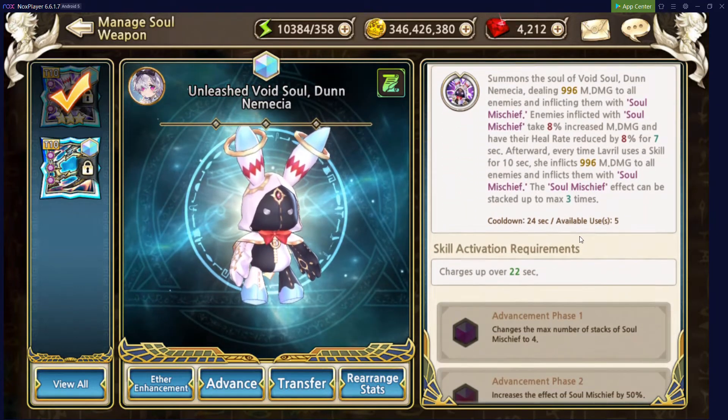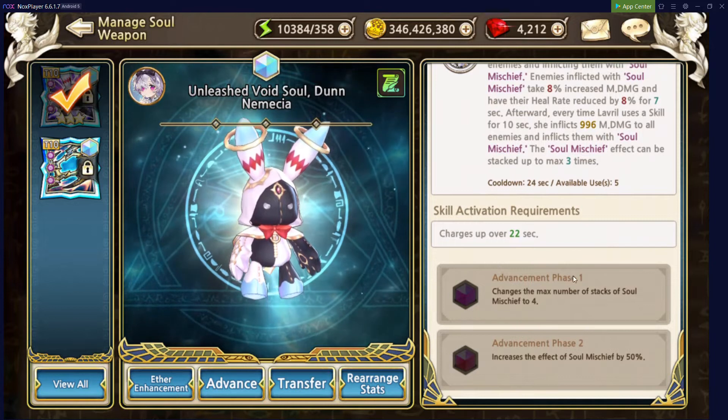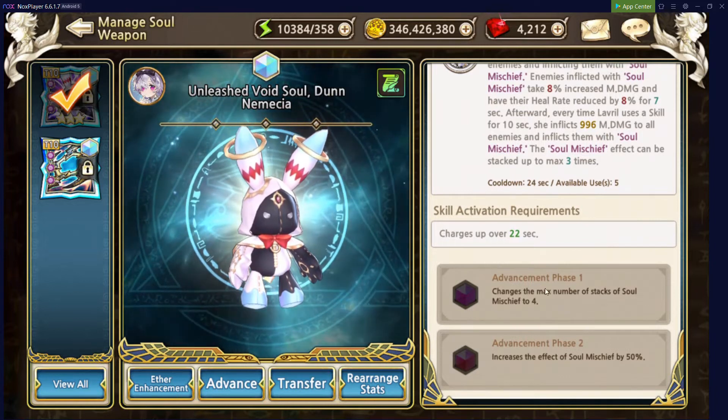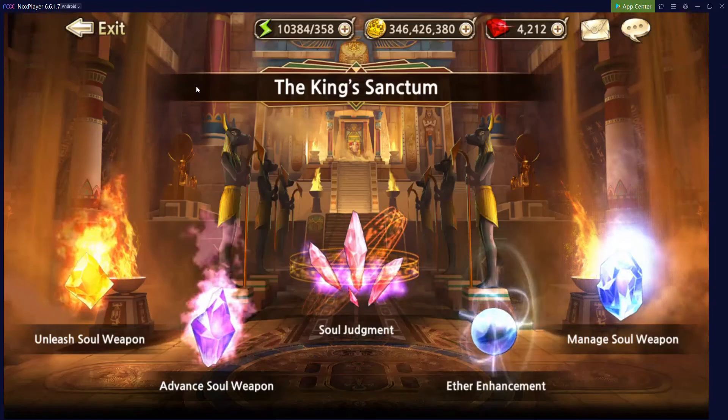The other thing the Manage Soul Weapon menu has is it shows you the additional skills for the Advancement phases. However, as a newer player, it's not too important, but they're just down there in case you want to know.